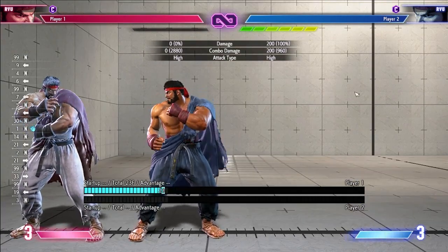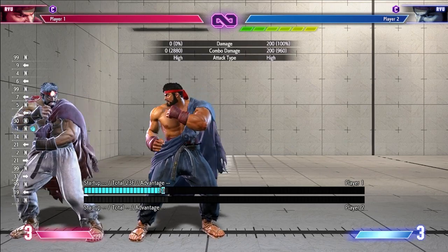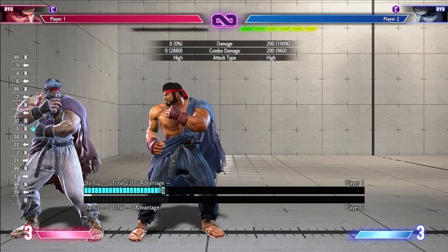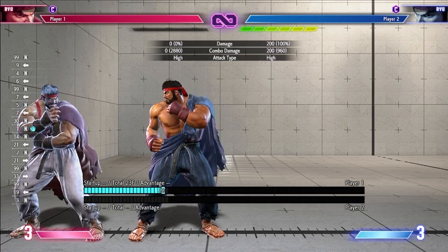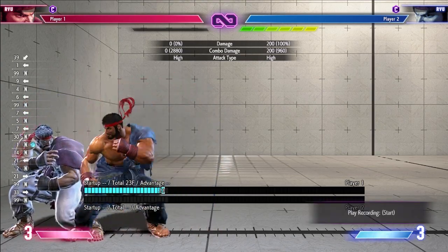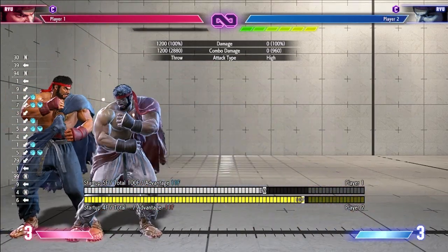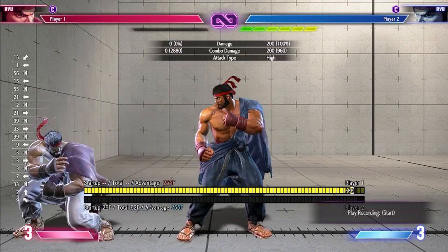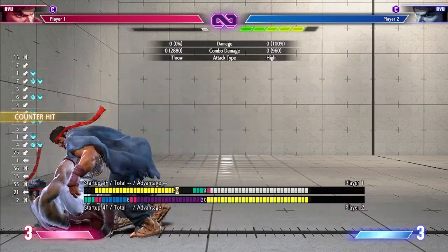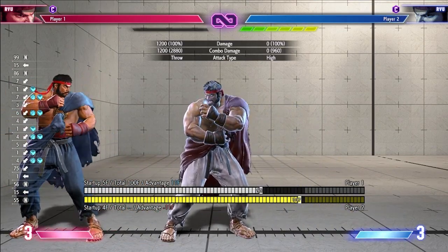Now let's talk about the Light attack string into a Drive Impact. It's really hard to react to the Drive Impact itself, so what you're going to do is react to the Jab — the Light Attack — not the Drive Impact. You can try to grab it and it works. Mashing jab also works here because you're expecting a Drive Impact to come.